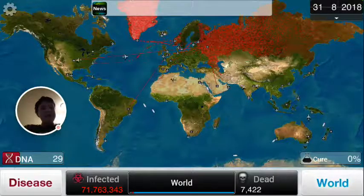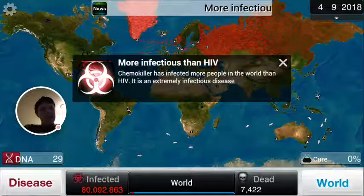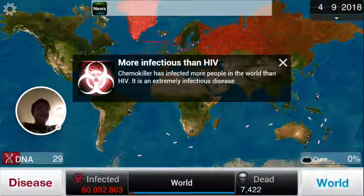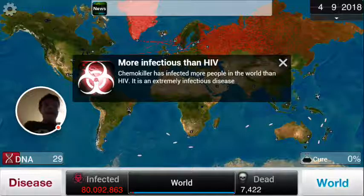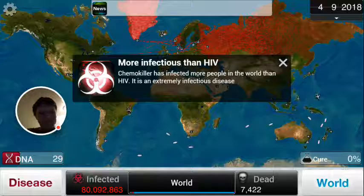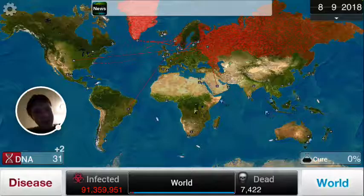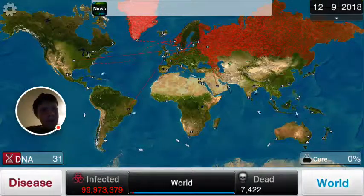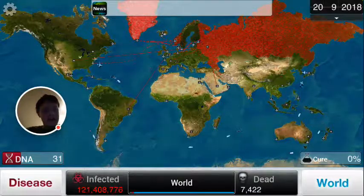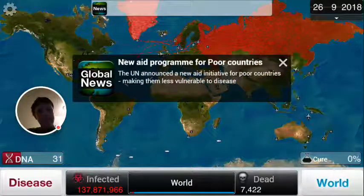Saudi Arabia is a good country to start in, like I told you at the beginning, because when you get Saudi Arabia, planes fly everywhere and it's so much easier. It creates a web of connections from all these other countries — Saudi Arabia just connects to China, India, Australia. It's crazy how quickly the infection spreads from there.